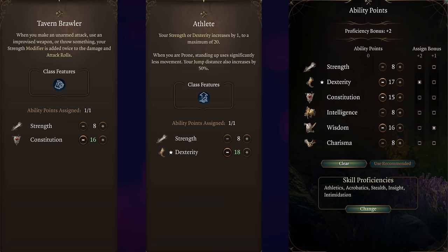I'll talk about why in a little bit, but for now just know these are my two feats and my starting stats. Skill proficiency wise, go with stealth if you are able to pick it, because stealth is going to be pretty important when we talk about your playstyle.